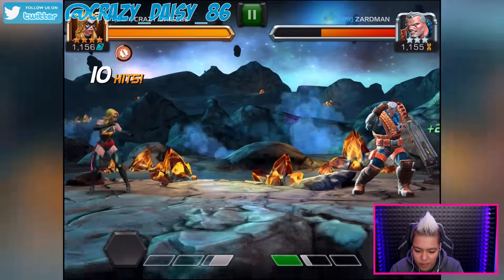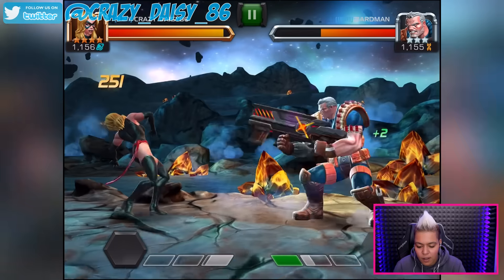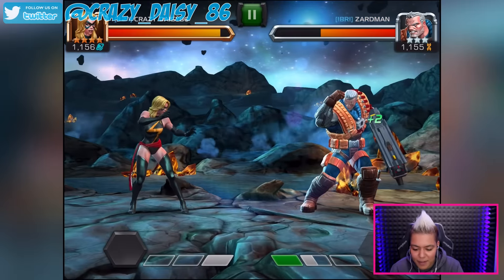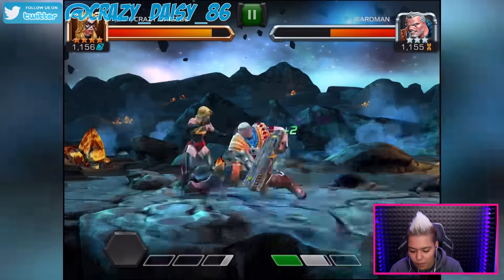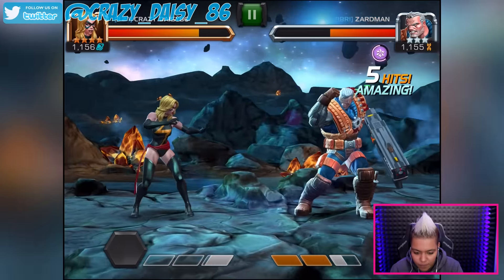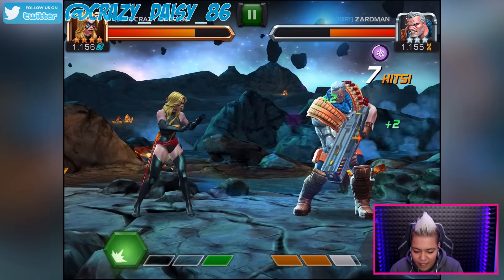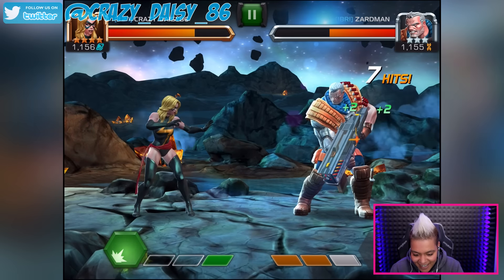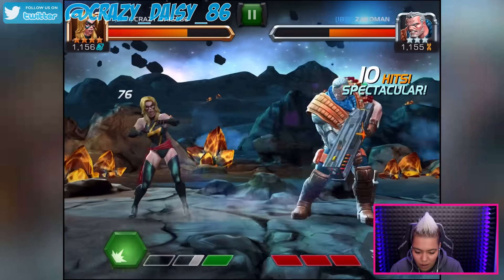Come on, hit me a couple of times so I can get my special out. I'll let you hit me — go on, don't block, hit me again. There we go, let's pull out the first special. I'm gonna let him beat me up a little bit more so we can get the second special out. He's blocking and I'm not even hitting him.